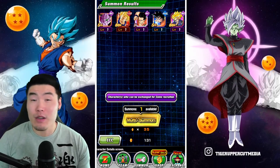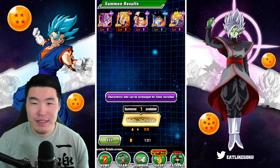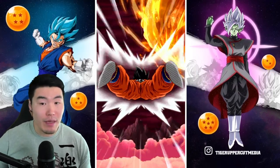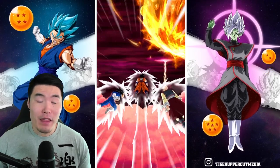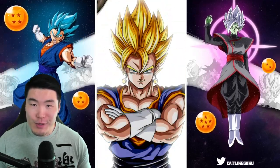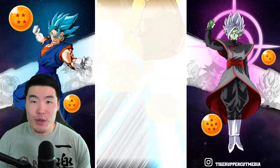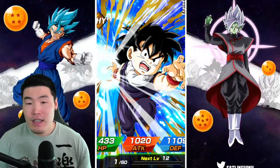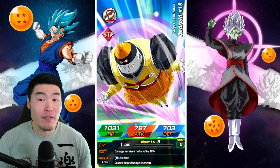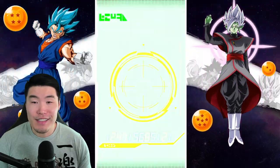I guess we do get a guaranteed SSR still, so it's slightly better than a full 50-stone multi. It doesn't really feel like much of a discount, but I'll take it, I guess. And of course, for the last step, we do get that guaranteed featured unit. There are quite a few units on this banner I could actually use. I really want the Resurrection F Blue Goku and Vegeta — that would be fantastic. I want the Yamcha the most, but if I can get that Goku and Vegeta, that saves me 400 coins because I'm most likely gonna buy them if I don't pull them here.